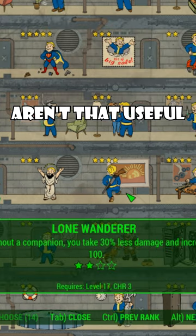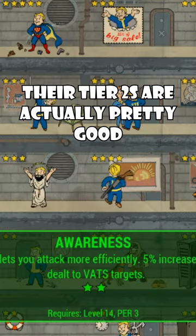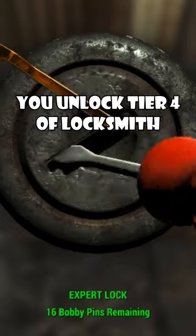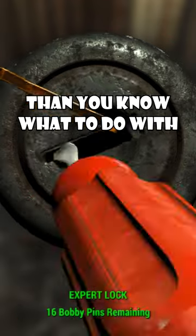If you're not using Dog Meat, Attack Dog and Lone Wanderer aren't that useful, and while tier one of Awareness and Vanity suck, their tier twos are actually pretty good. I want to say the worst might be tier four of Locksmith and even Hacker, because by the time you unlock tier four of Locksmith, you have more bobby pins than you know what to do with.